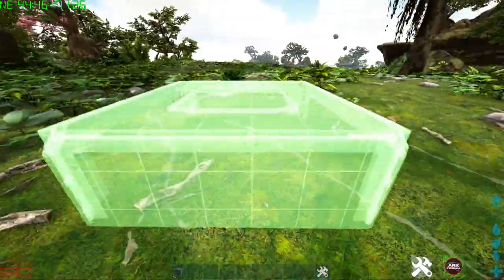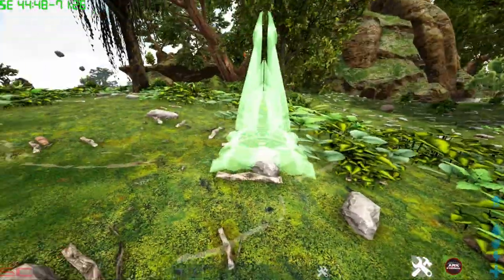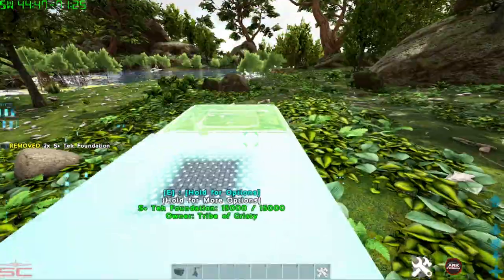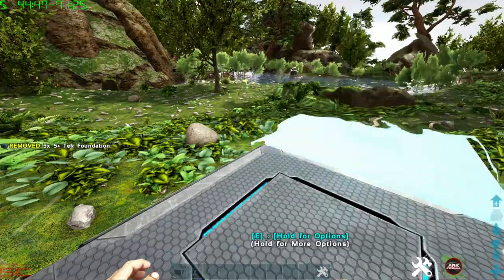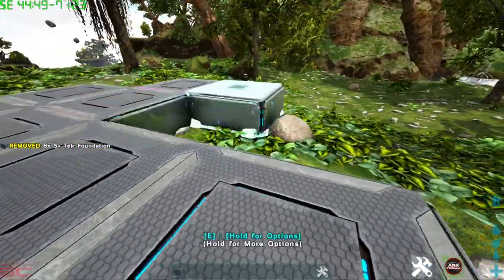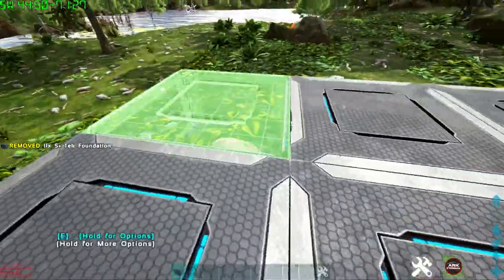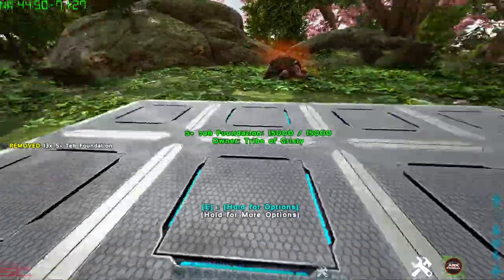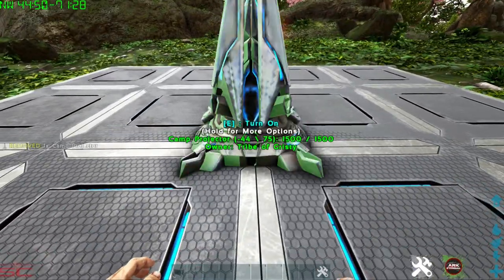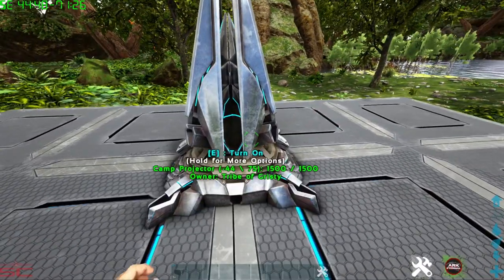You don't have to place it on a foundation — as you can see, you can place it on the ground. You can use it to hide the entrance hole to your base, for example if you live in a rat hole or anything, you can hide the entrance fairly easily. It also doesn't require element or a generator to power it.